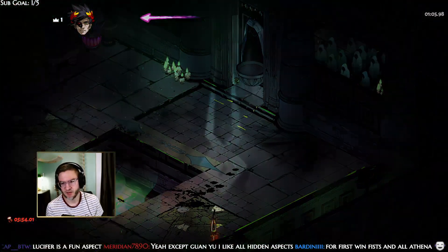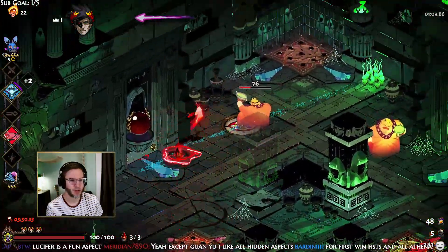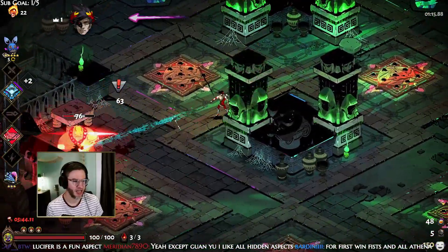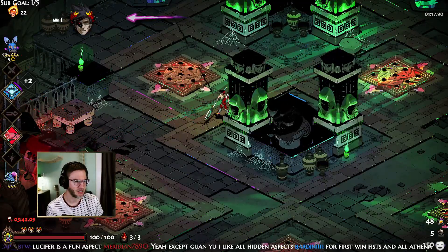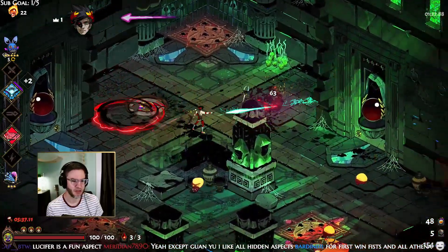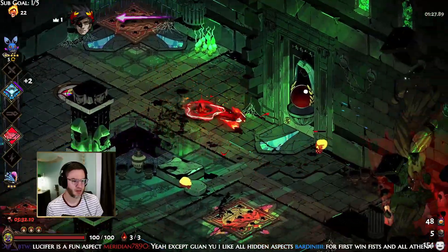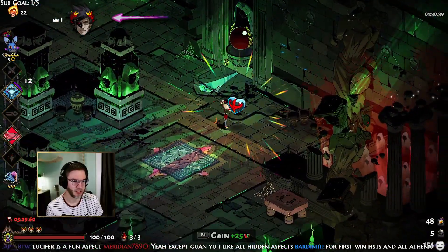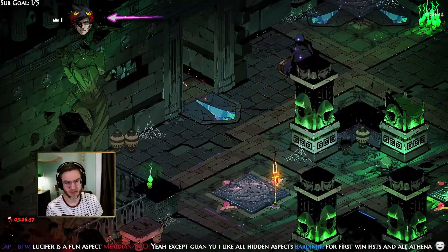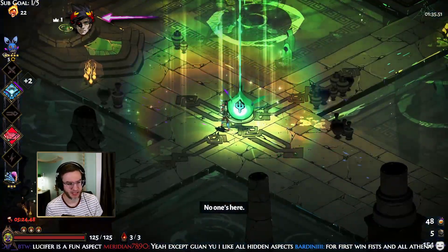I'd probably want Poseidon's dash more than Blade Dash, obviously. I really want Poseidon's Call with this build because I actually think Poseidon's Call is a nice, easy method of getting invulnerability. For the Hades fight especially, if you can get it pumped up — I'm going to go for more Poseidon because Poseidon has so many secondary boons that we want.